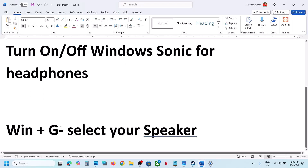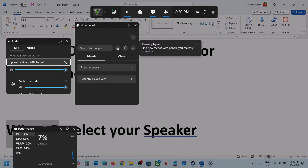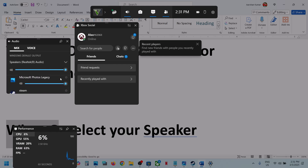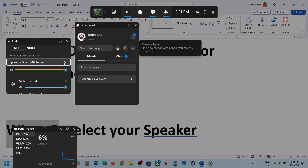Still not working? Press Windows + G to open Game Bar. You can see Speaker Windows Default Output — make sure you select your speaker from the dropdown. You can also go to Voice and select your default microphone. Make sure you select the right audio device that you are using.